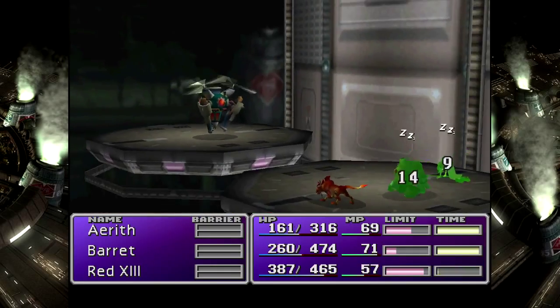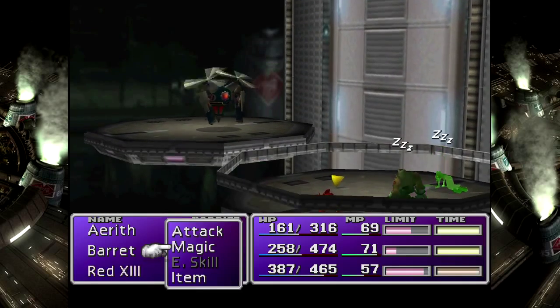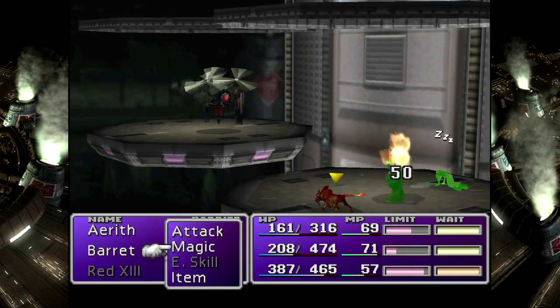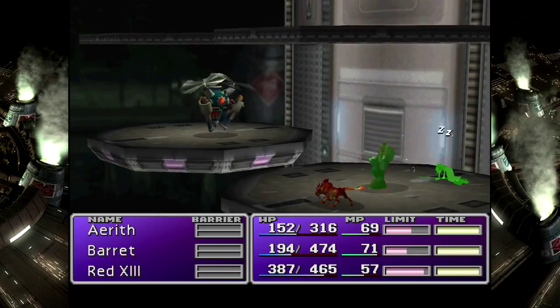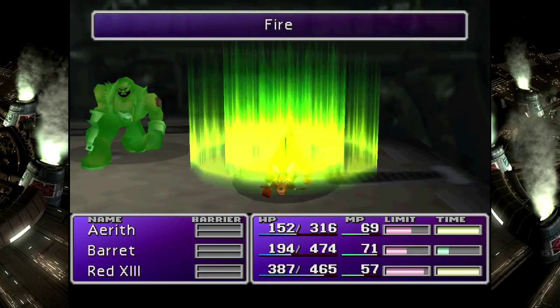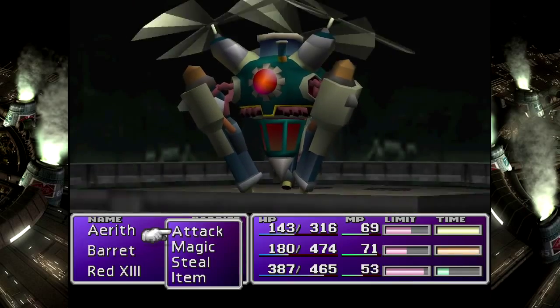The very first materia you get that deals wind damage... I mean, technically speaking, enemy skill can deal wind damage, but if you have the skill for it - you don't get any enemy skills in Shinra Tower, though.